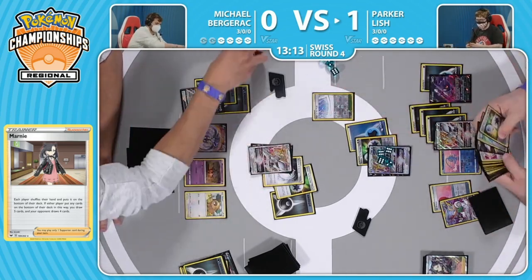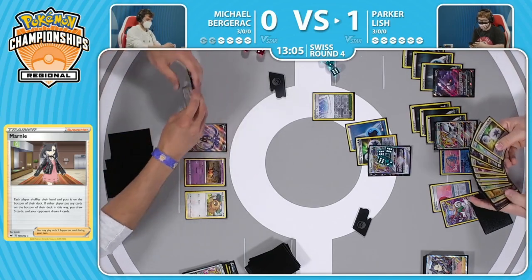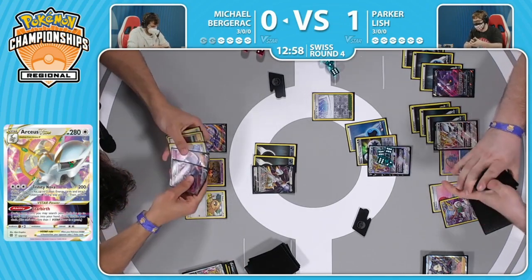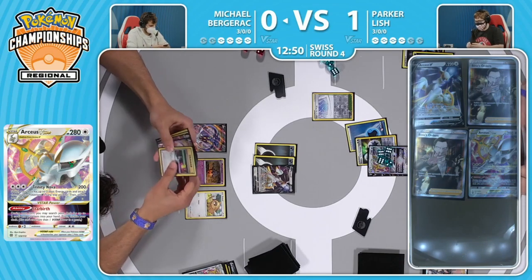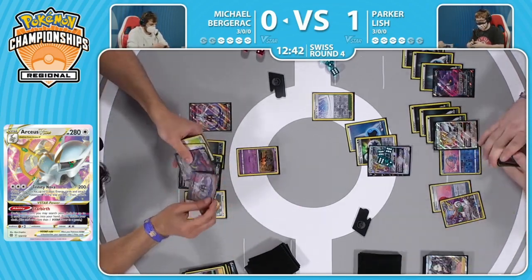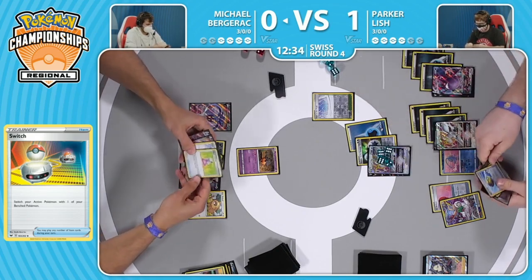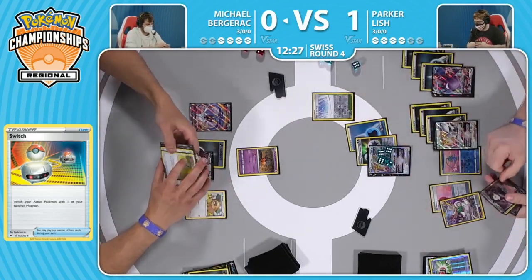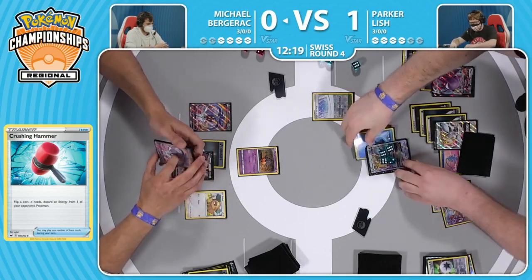So it looks like the Primate Wisdom is just denied - the judge says you're not allowed to do that anymore. It was an Orangaroo before the Marnie. They caught it when he was about to go into it - he had taken the card out of his hand so he didn't get to see an extra card. Good job to the judges. With that, getting rid of the Raihan from Michael's hand - just a retreat into the Punkaboo. Another heads-on Crushing Hammer - the Crushing Hammers finally coming out of the woodwork.